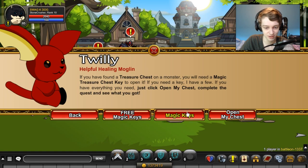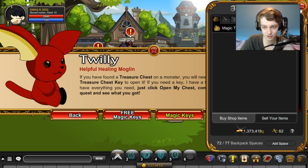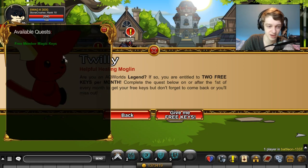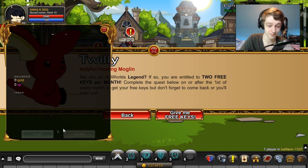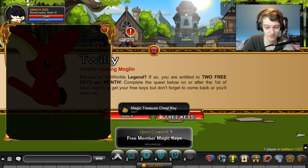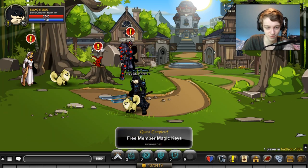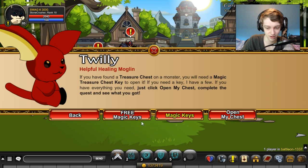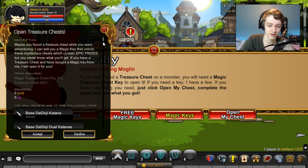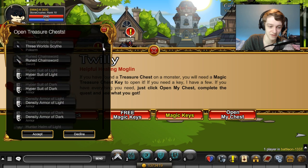Let's go back to Battle On. Talk to the treasure chest — magical keys aren't there by default, but you can buy them for 200 ACs if you want to spend that on a key. I wouldn't really recommend it; I've done it a few times and it's not really worth it. So we've got our two free keys — now let's go back and open the chest. Here's the first one, and here are all the items you can get.